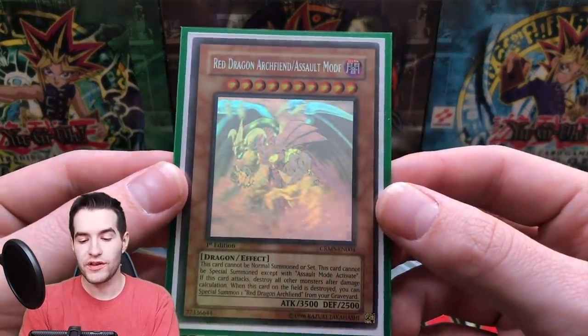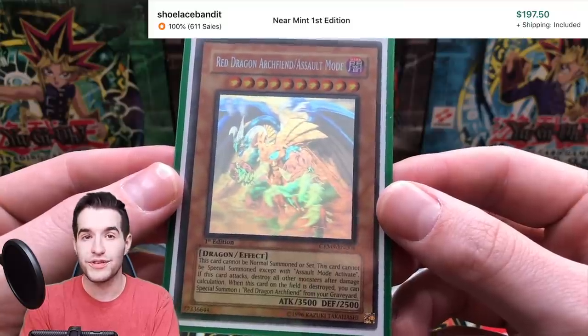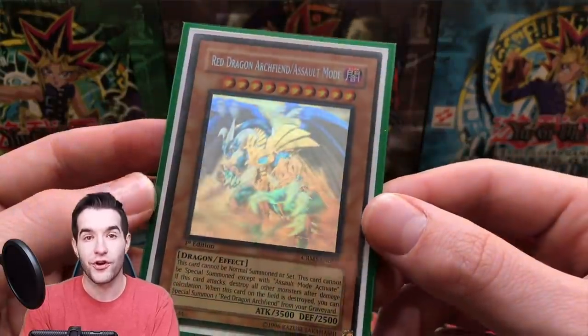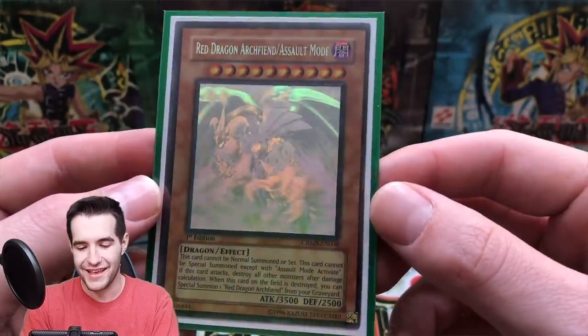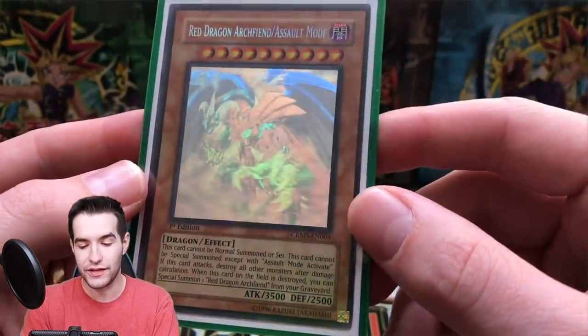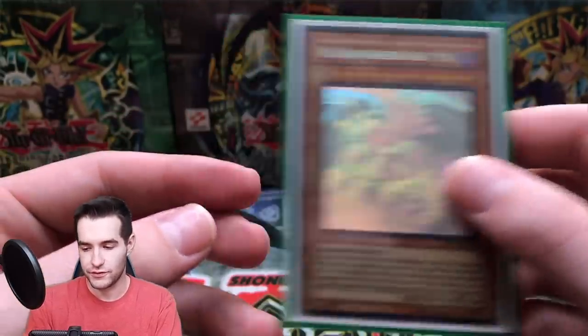Here we've got Red Dragon Archfiend/Assault Mode — first edition, from Crimson Crisis. This is an Upper Deck card, so it's getting older. Upper Deck print quality — just look at the centering, it's terrible. But really pretty card; I really like how the hand pops out on this one. It looks really good, pretty sick.